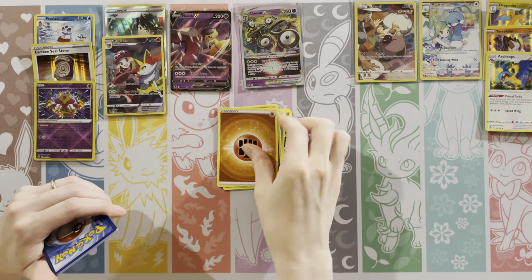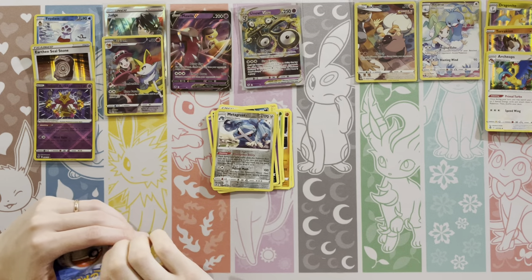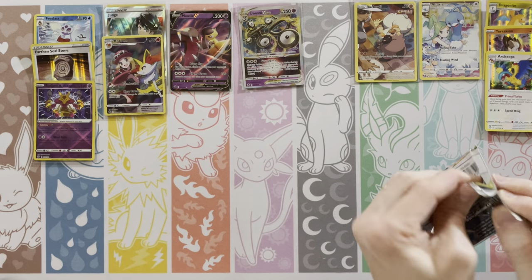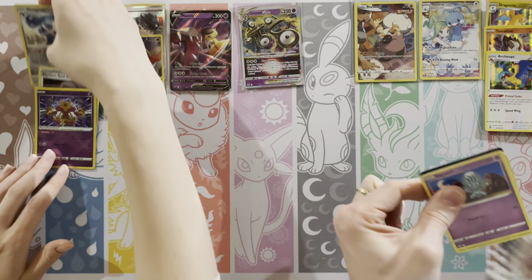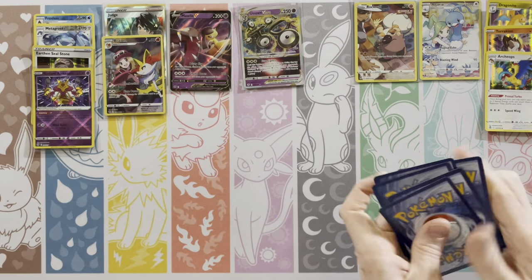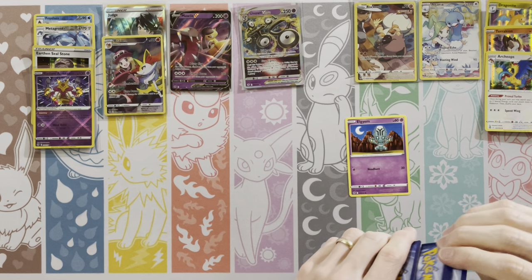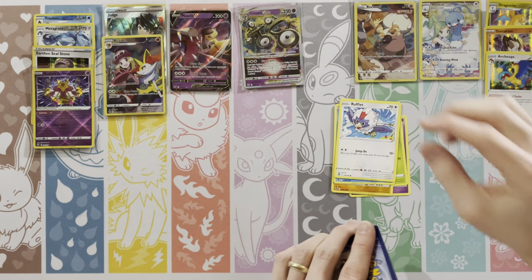I did pull that Lugia in the other opening. Oh, how about the Ho-Oh Full Art to go with it? That'd be neat. Oh, Metagross. We've traded packs before and that did not work out well for you — I got the Espeon VMAX alt art from that trade. I remember that. Last time you ever trade packs, right?